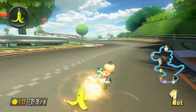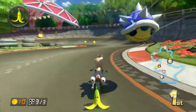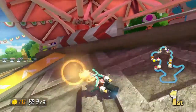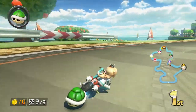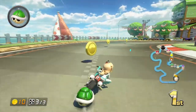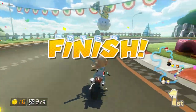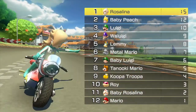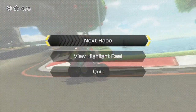There's a blue shell — my favorite. Took a mini shortcut. Come on Rosa, you got this. First place — amazing start! Luigi got caught up somehow. Good start, on to the next race.